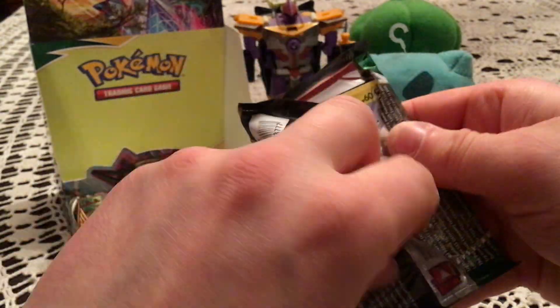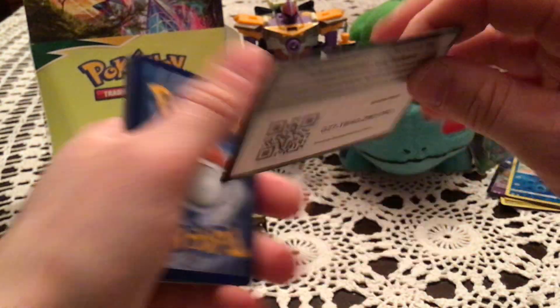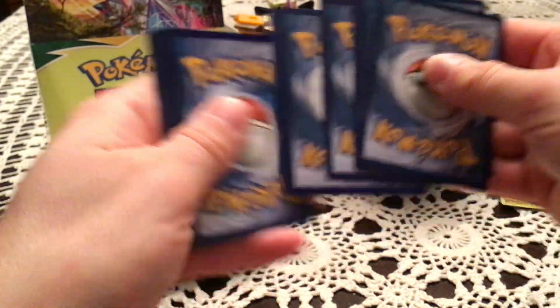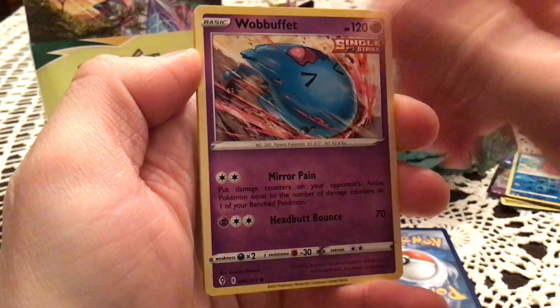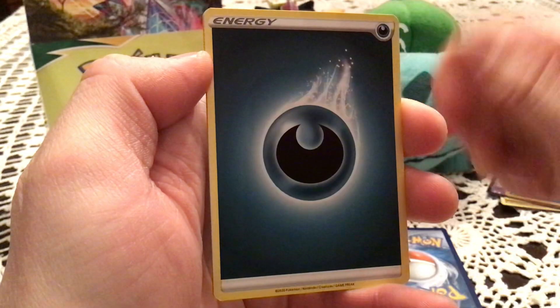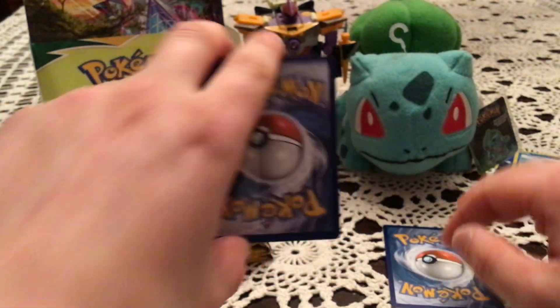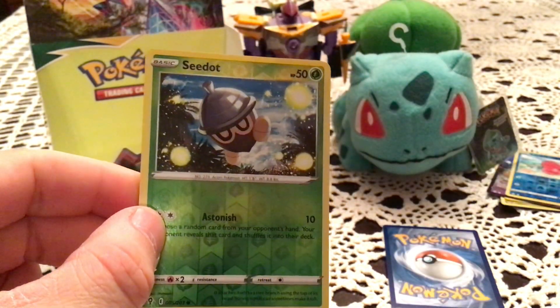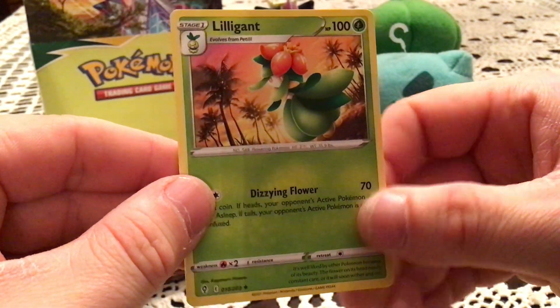This one doesn't want to open normally. Give out another code. Next pack has Dino, Marill, Wild Effect, Luvdisc, Dwebble, Stormy Mountains, Shelgon, and Ice Cube. Reverse is Seedot — common, number five. Another duplicate. The rare is Lilligant — non-holo.